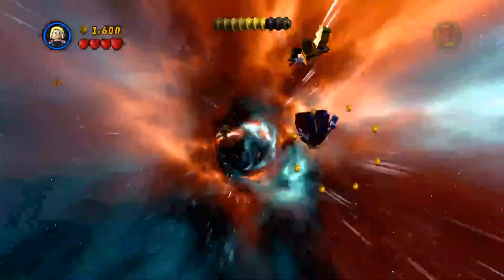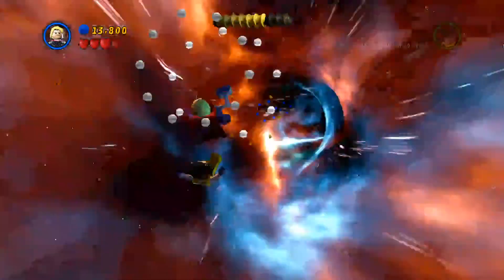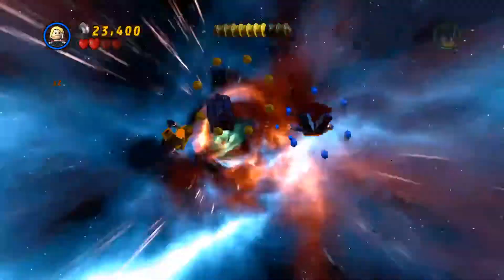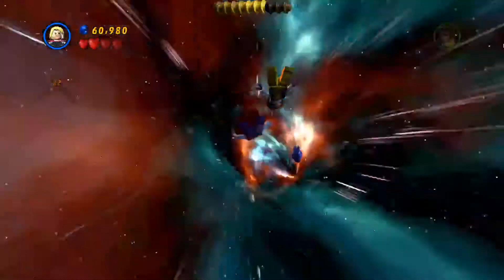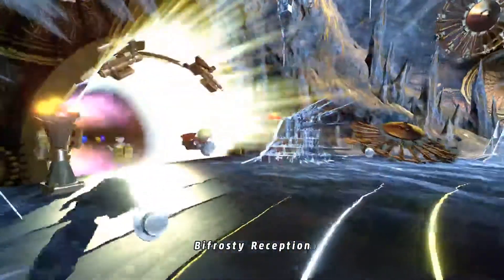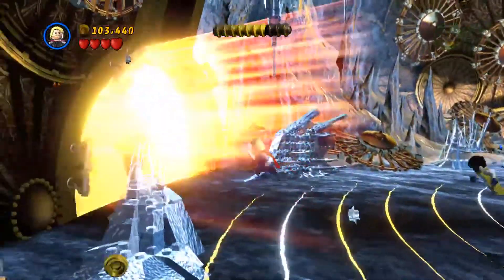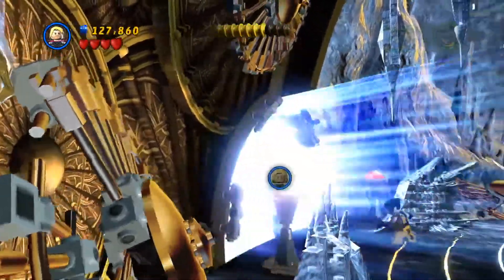So the first minikit is in here. There's a Doctor Who reference coming up — that's a satellite. That's a Doctor Who reference: the phone booth and the time vortex. Oh, crashing into stuff loses you hearts. I did not know that. I've been crashing into stuff on purpose. The minikit's somewhere along here — right there. And then the second minikit will be right behind this sword. Right there. Take notes! All done with that.